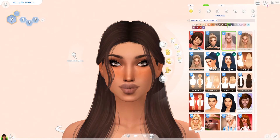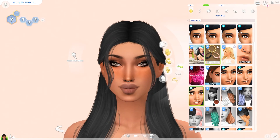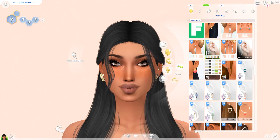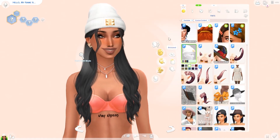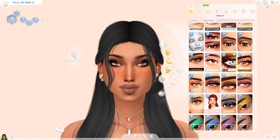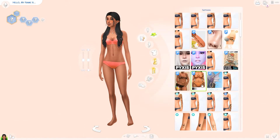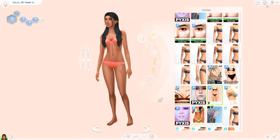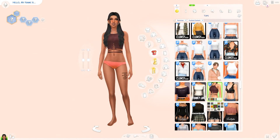The hair I ended up going with is pulled back with strands coming down at the front, and when I saw it and downloaded it I was pretty sure I was going to use it. I love this hair and I'm going to look for a clarified version because it's really pretty. I did struggle a bit with the skin tone — I couldn't find the same skin overlay to match her tanned complexion, so I ended up using a skin overlay that just adds a mask over her actual skin tone rather than changing it.